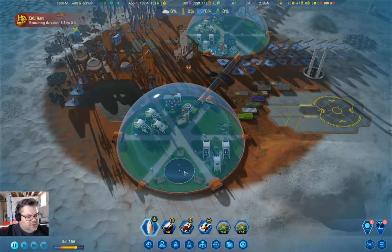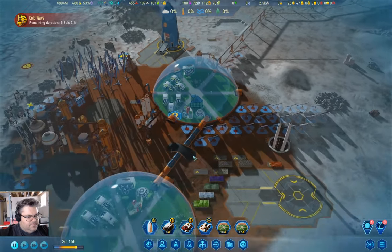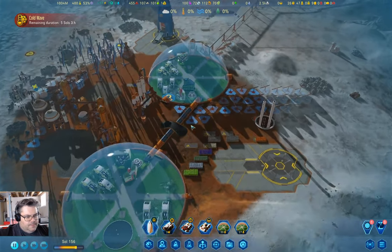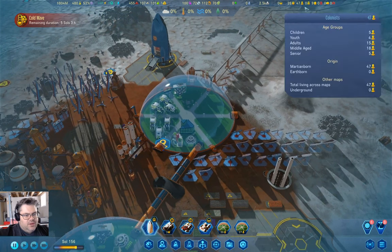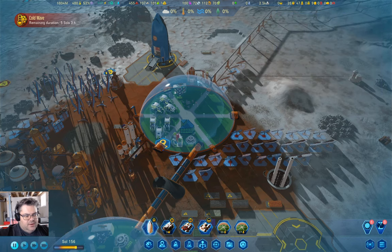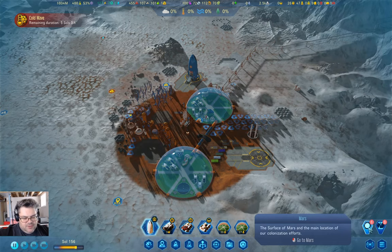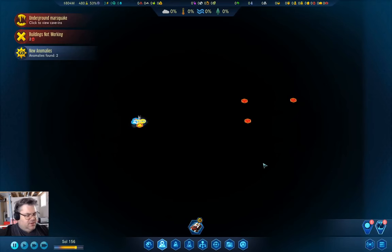We have 27 of 28 living spaces filled, so we still have some living space, and we can definitely work with that. Let's go down here and just take a look in the underground. Where are we? We are over here.